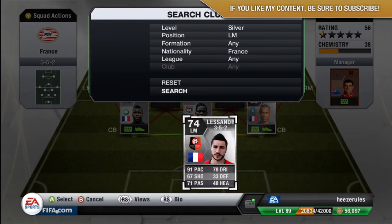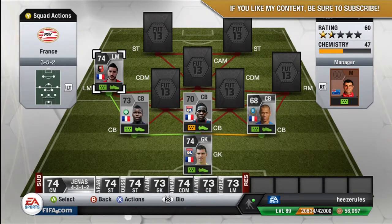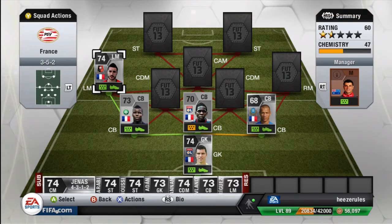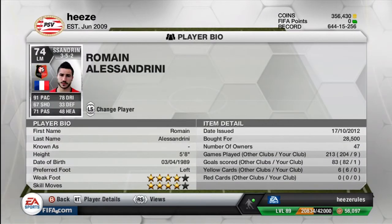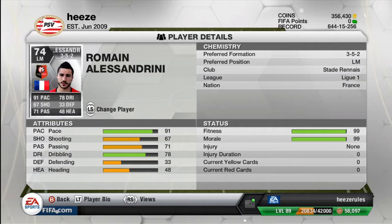Moving on to the left mid — we've got Dallin Sandrini. He's scored some amazing goals; just Google 'Dallin Sandrini goals' and you'll see some great ones, including an amazing backheel. Back to his in-game stats: he has 91 pace, 67 shooting, 71 passing, 78 dribbling, 4 star skills, 4 star weak foot, and an amazing long shot. Left footed as well, so you can use the near post. He did cost 28k but at the moment he's more like 20k. He only scored one goal for me. He plays for Stade Rennes in the league.